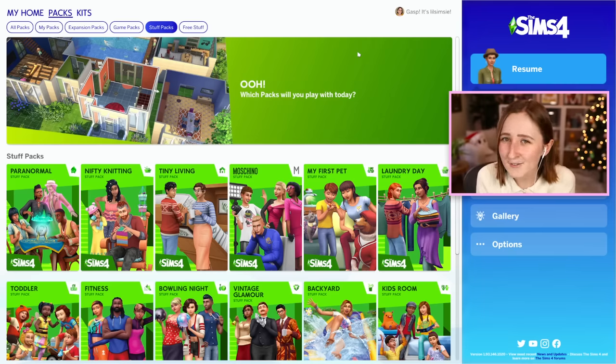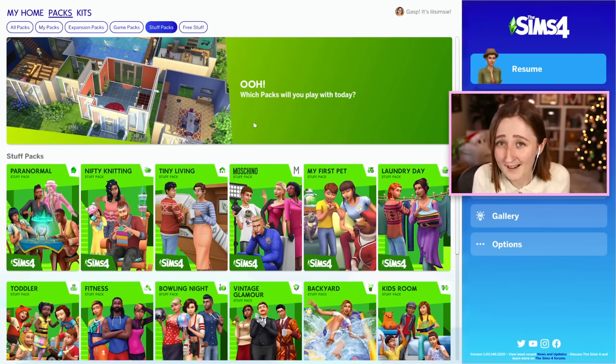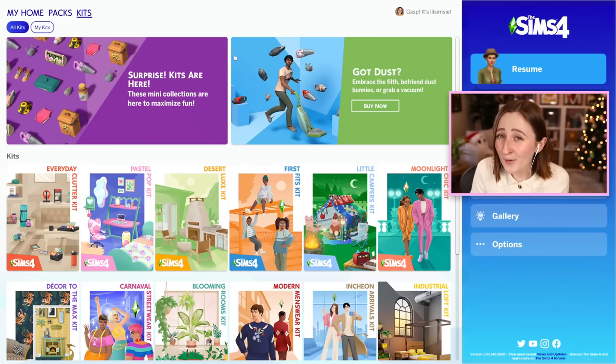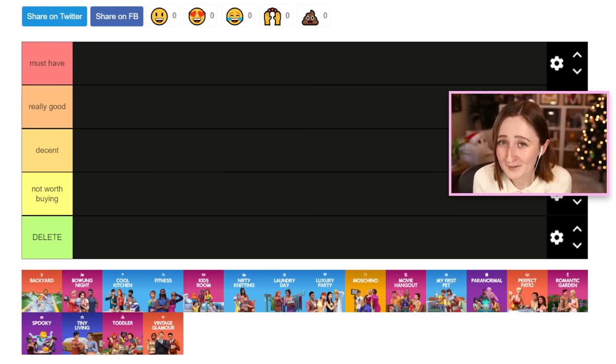I want to talk about which ones I think are really good, which ones are really bad, and which ones are worth buying. I've done this for expansion packs, game packs, and kits, so we're finally getting to the stuff packs. I should clarify they never officially said they stopped making stuff packs — the last one was Paranormal Stuff on January 26th, 2021, so it's been about two years. In total we had 18 stuff packs, and we already have 17 kits, so things aren't looking good.